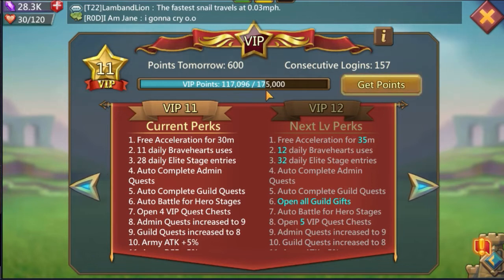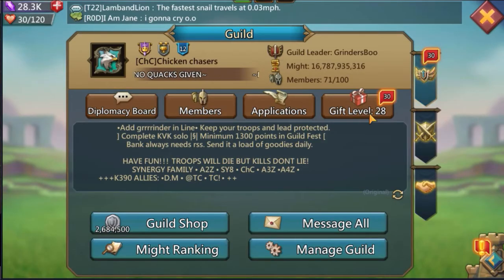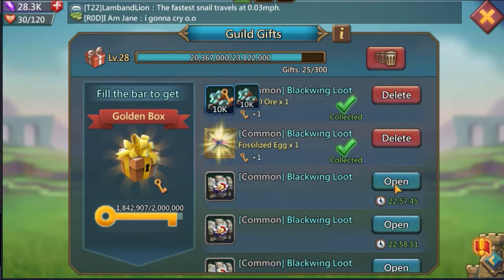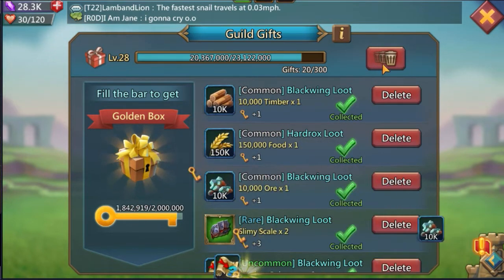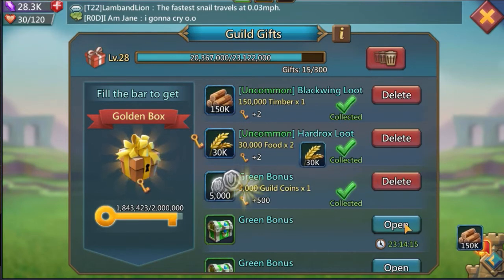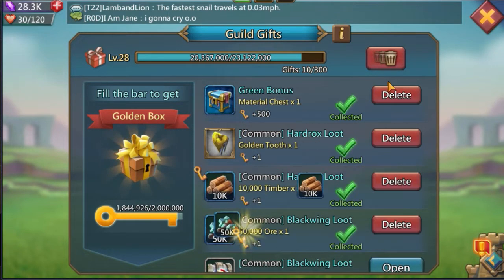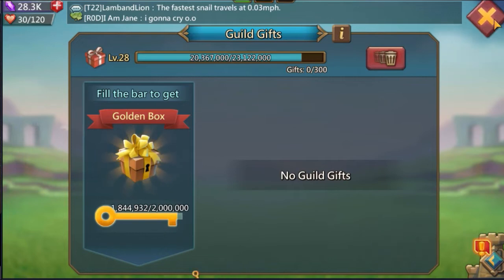It's VIP 11. To get to VIP 12 I'm going to need almost 60,000 more VIP points. The big difference at VIP 12 is you're able to open all gifts with one click, which makes it so much easier. Right now I have to click on each one individually, and when I get like 300 field gifts that takes a lot. Sometimes I'll use an auto clicker, but that's a hassle too.